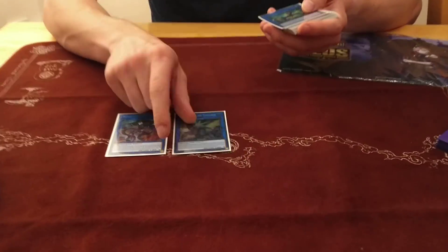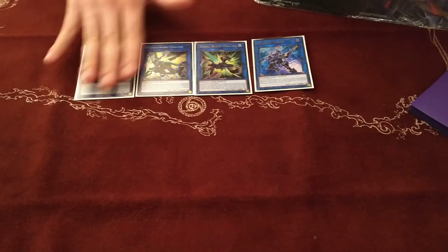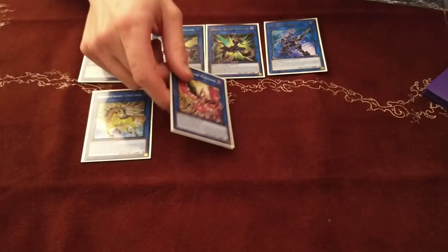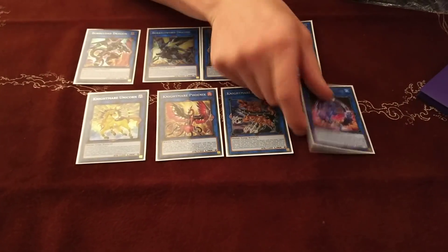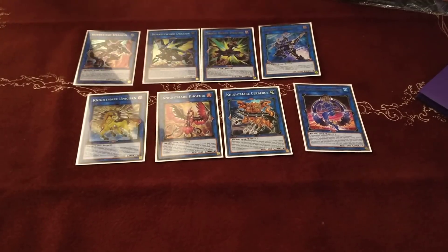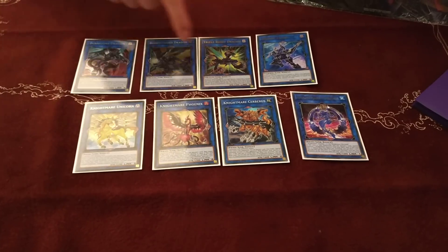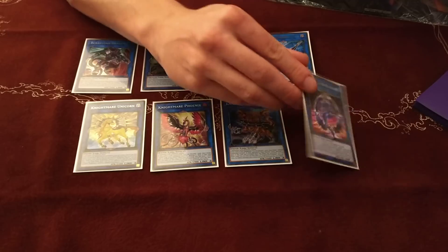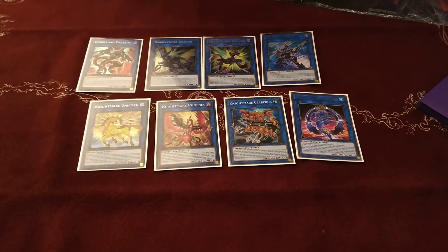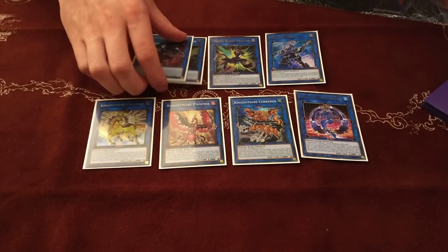If we go on to the extra deck — I had Borreload, Borrelsword, Topologic Trisbaena, Decode Talker, Knightmare Package: Unicorn, Phoenix, Cerberus, and Mermaid. Quite often if I'm making the typical Underclock Taker–Beatrice combo, I'll go for Cerberus or Phoenix depending on the matchup and swap it out for a Mermaid, so I get an extra card in play for the Snow. Depends where you start from — sometimes it's worthwhile, sometimes it's not.